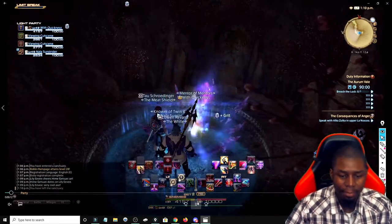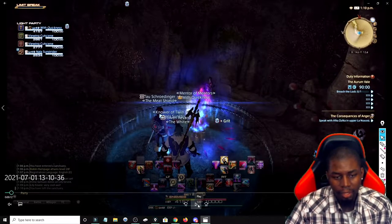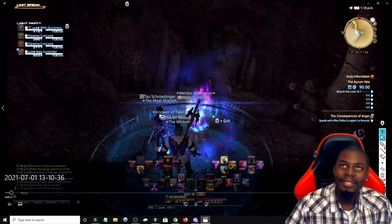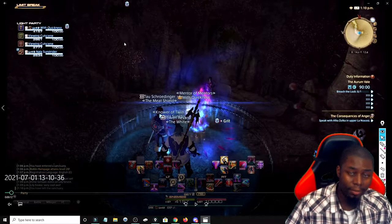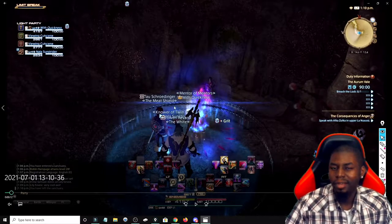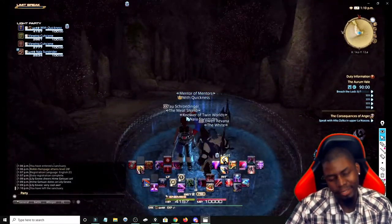People are watching cutscenes — perfectly fine, we just wait. A little fun fact: if you are synced down, your stance will go off. So if I do a dungeon that's level 30 and then go to one that's level 20, it's going to be off and I have to turn it back on. If I'm doing a level 30 dungeon and do a 40, it's going to stay on. It's very weird, but it is what it is — just don't forget to turn it on.